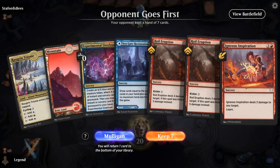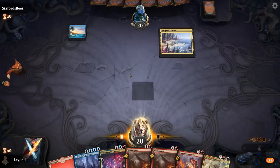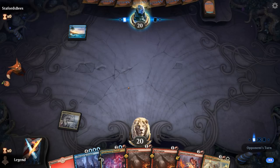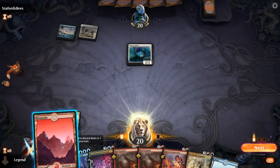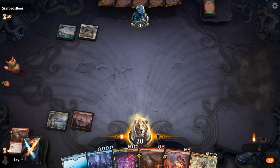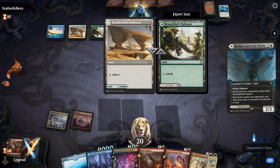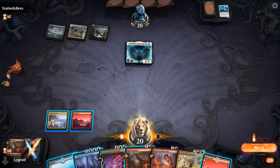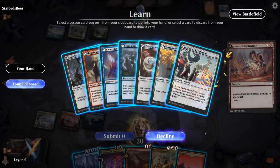Game two — we're on the draw. No Kodi, but essentially three lands, some good early removal, Overload as both a threat and a way to get back spells. Opponent is on blue-white, and a turn-two Clarion Spirit is not going to live to tell the tale. Opponent is on a Bant deck with a Reidane. Igneous Inspiration seems fine. Then we learn — we don't really need Sciences, so it's either Teachings or Introduction to Prophecy, or we can go big with Mascot Exhibition.